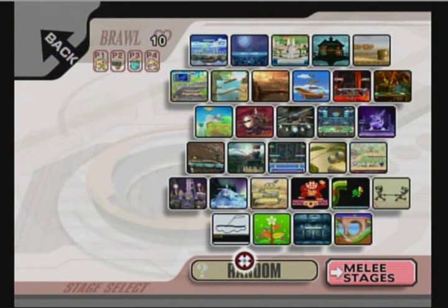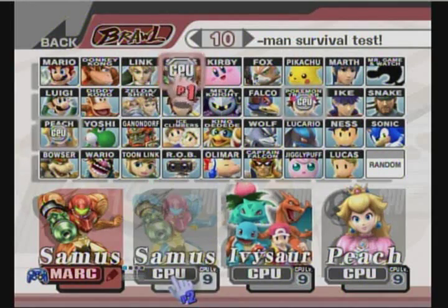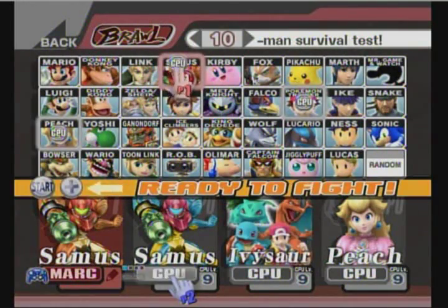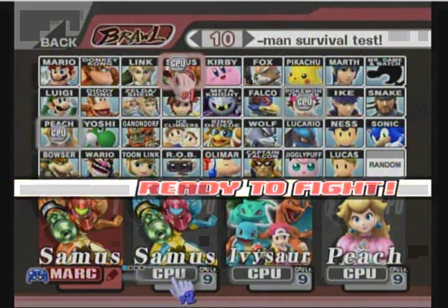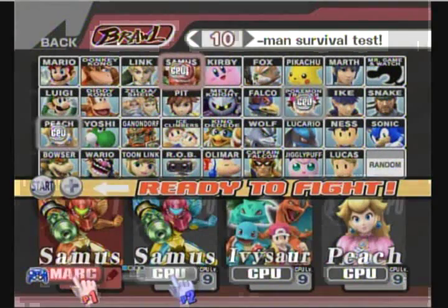As I just said, there's a way for you to have a computer player start as Zero Suit Samus as well. To do this, you need to have a controller in the same player slot as the computer player that you want to start at Zero Suit Samus. For example, Player 2 — if you want Player 2 to start as Zero Suit Samus, you need to hold down one of the buttons depending on the controller you're using, as I just listed, before beginning a match. And there, Player 2 will start as Zero Suit Samus.